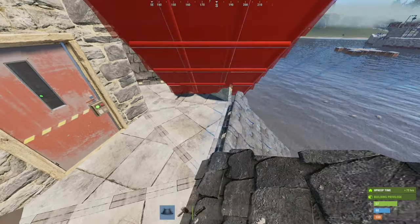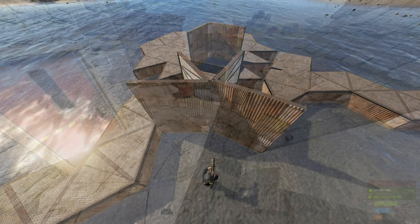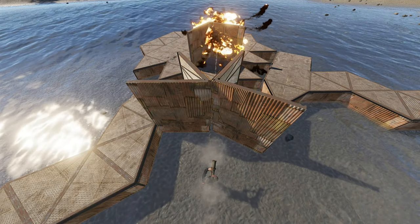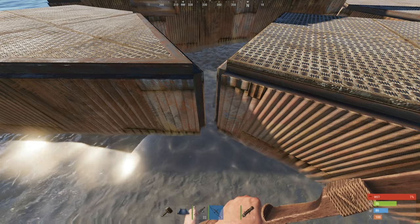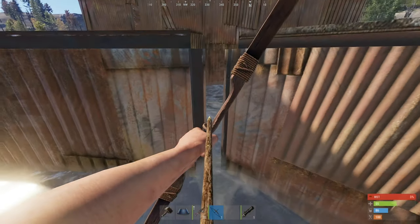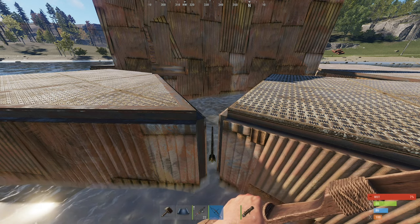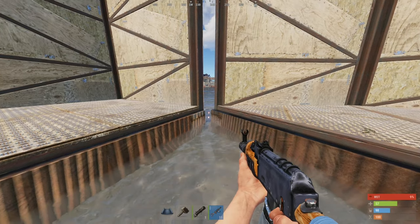A rocket can fit through a single pixel of a gap — they have no physical model in Rust. Even worse, just because you can't see a gap doesn't mean it's not there, ready to be exploited. Funnily though, when it comes to foundations, though the gap may be clearly visible to you, it seems Rust can't see it. So rocketing through foundations is mostly impossible, unless the gap is huge. When building, you should test and shore these weaknesses.